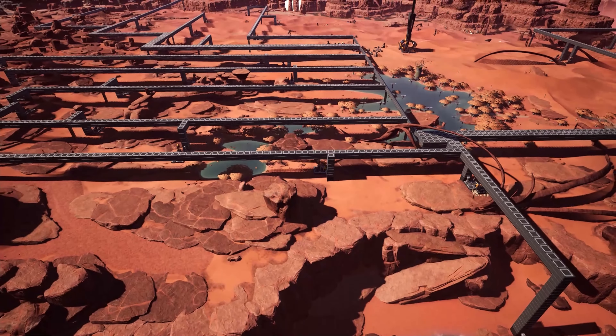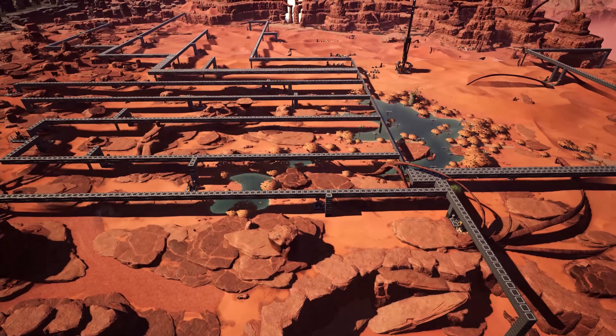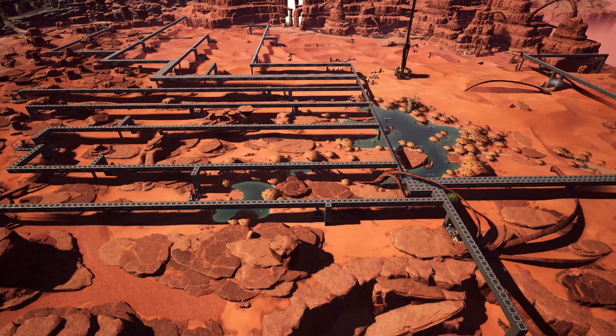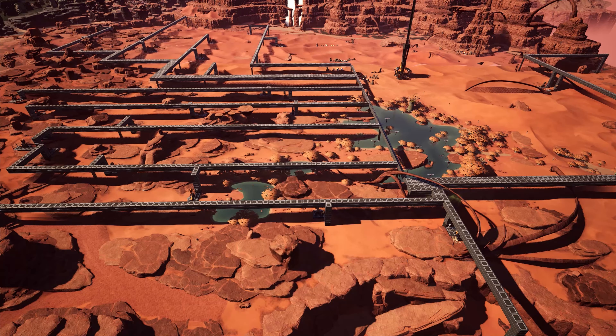Welcome to Jetski Space. In this video, we're playing Satisfactory, and we're going to prepare everything you see here to be smelted. The planning I did before starting this playthrough lets me know the order I'll need all these resources to be in. And a little bit of hidden spaghetti now will make everything that follows a lot neater.